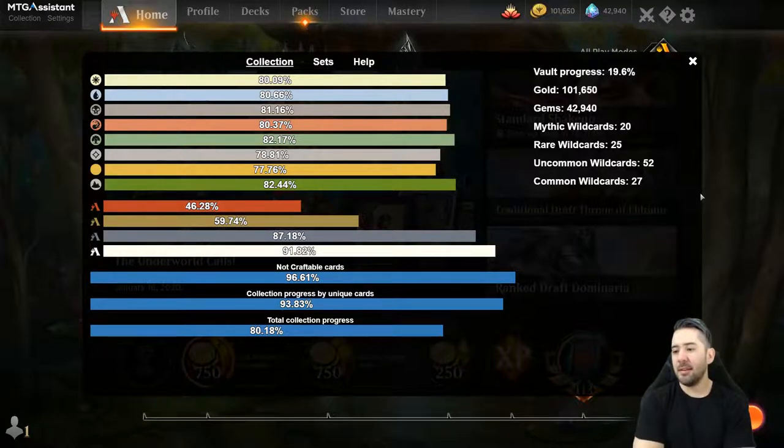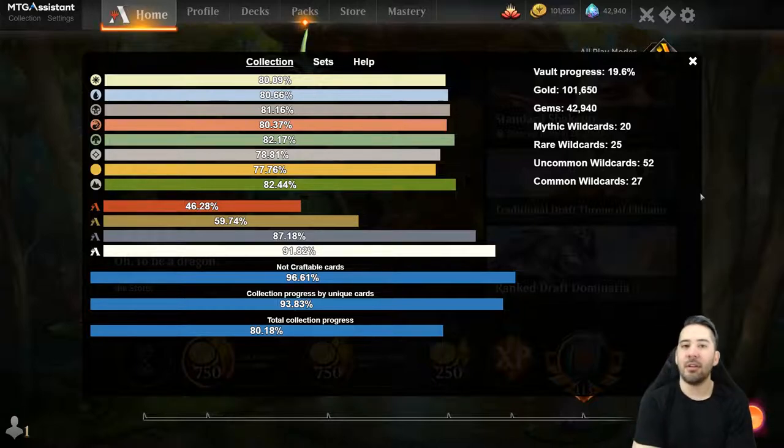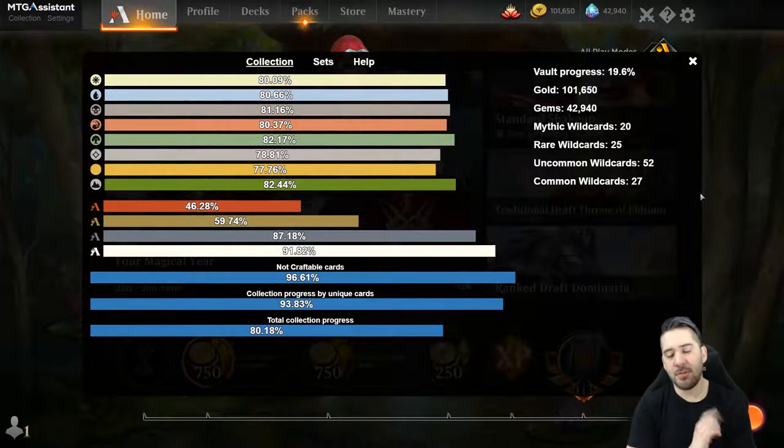I also made a Patreon. I decided that everyone who pledges $4 every month will get a free MTGHub premium - so you pledge $4 and get $3 back in value. I also think we will try to combine the premium with some premium stuff inside of MTGA assistant.